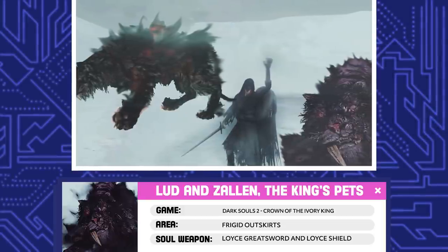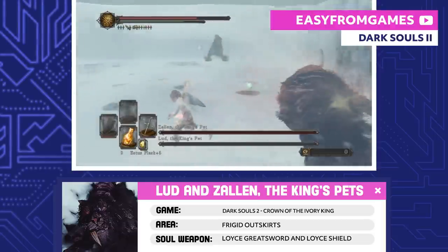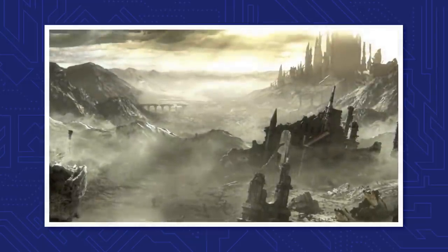Lud and Zallen, the King's Pets. Lud and Zallen are another two of the Ivory King's seven pets. Their job is to mercifully kill any exiles of Eleum Loyce. That's all the bosses that Dark Souls 2 has — now it's time to move over to Lothric and the bosses of Dark Souls 3.